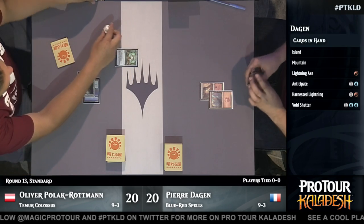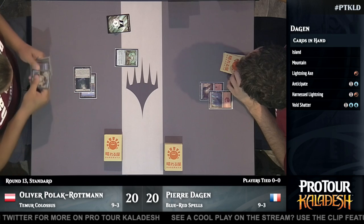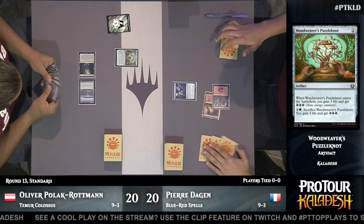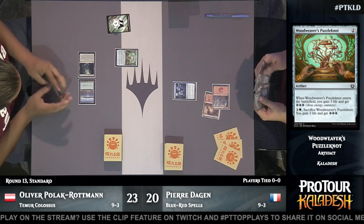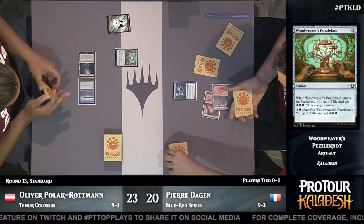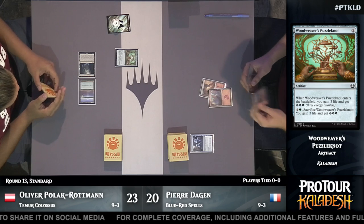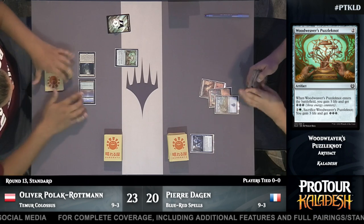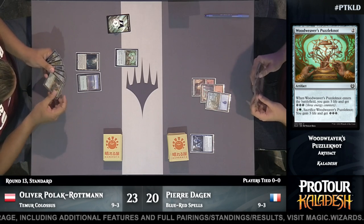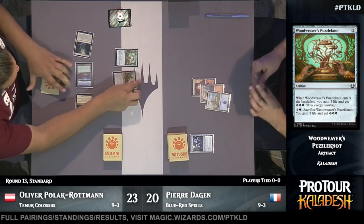Both of these decks are extremely linear with a very focused game plan. Oliver Polak-Ruttman's deck is trying to play a bunch of artifacts and make Metalwork Colossus cost zero mana. Once he's gotten it to zero, maybe one or two mana, he can play it, trigger Sanctum of Ugin, sacrifice the Sanctum and get another Colossus, dumping two to three Colossi into play at the same time. There's also one Elder Deep Fiend to search for with Sanctum of Ugin. On the other side, Pierre Dagen is playing Blue Red Spells powered by Dynavolt Tower — it generates two energy every time Pierre plays a spell, and he can spend five energy to deal three damage to a creature or player, serving as both his win condition and a way to keep creatures off the board.